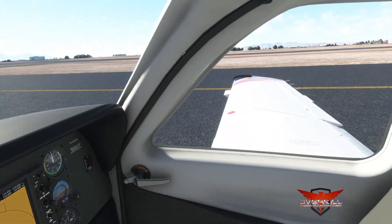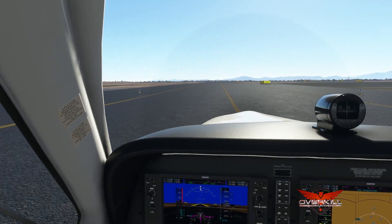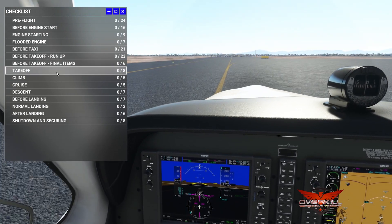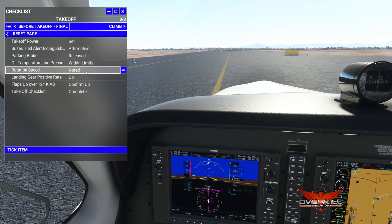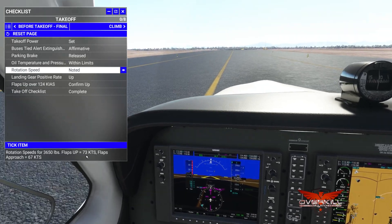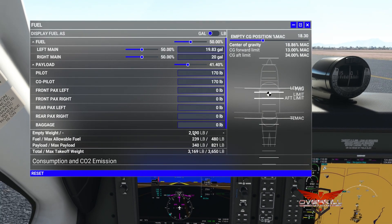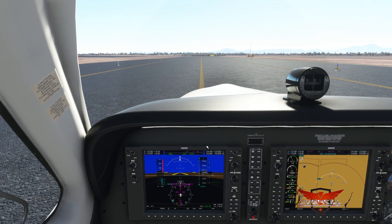Let's set flaps for takeoff. Not going to worry about a full run-up — we're just going to have some fun. Let's check the checklist: takeoff final items. Flaps up over 124 knots, gear up at positive rate. Rotation speed at 3,600 pounds is 73 knots with flaps up; approach flaps is 67 knots. We're only at 2,500 pounds, so we can probably expect rotation at around 55 knots — that's what we'll shoot for today.